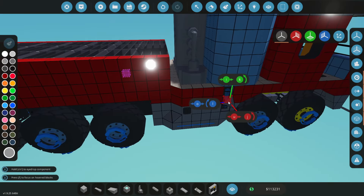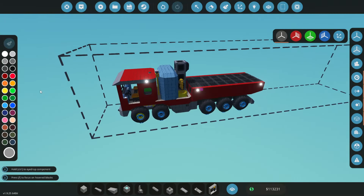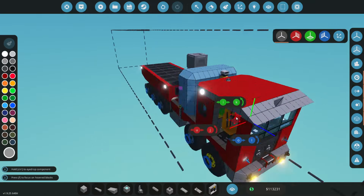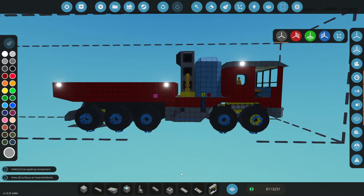Next episode we're going to have to build some train cars - some coal cars or something of the like - so we can actually transport it to go and sell. But for now I'd like to just finish this off this episode.